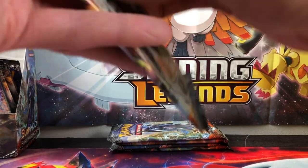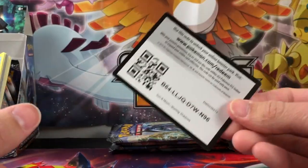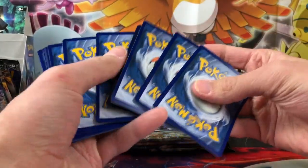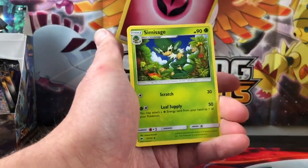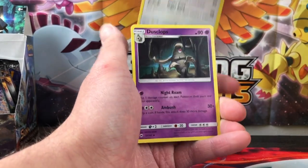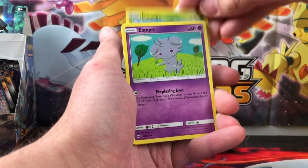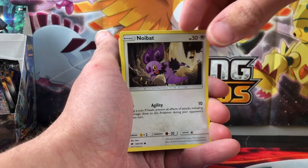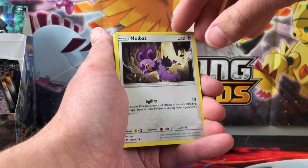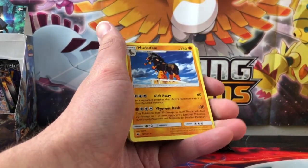That's the first GX of this part — maybe we'll pull some more, hopefully we get some banger pulls. There's the Fairy Energy, Semisage, Noctowl, Dustcloths, Pansear, Pantsage, Espurr, Sawk — where's Throh? Why didn't they put Throh in the set? Did they put Sawk in there? Come on now, they're like Bert and Ernie — you can't separate them. Noibat, Porygon-Z reverse, and Mudsdale Regular Rare.